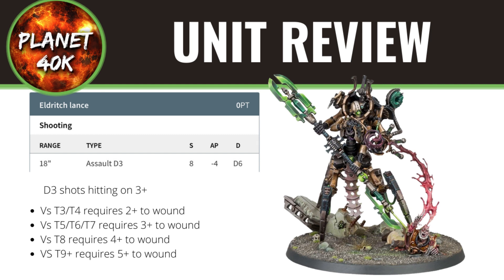Bear in mind this is also an Assault weapon, not a Heavy weapon, so you can still move with it — you could even advance and shoot, taking the minus 1 modifier to hit. Keep an eye out because in 9th edition the modifiers are capped at minus 1 or plus 1. So if you've already got a minus 1 on your model — say someone's cast the Horror on you, or you're firing against an aircraft — you may as well take advantage and do your advance move, because you won't get another minus 1 since it's capped.